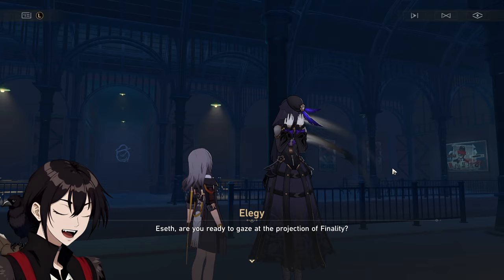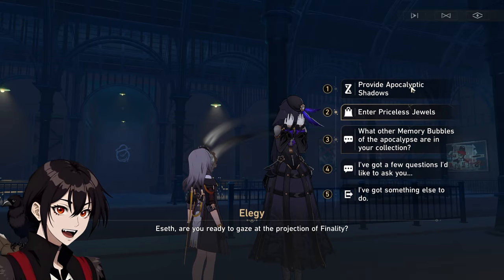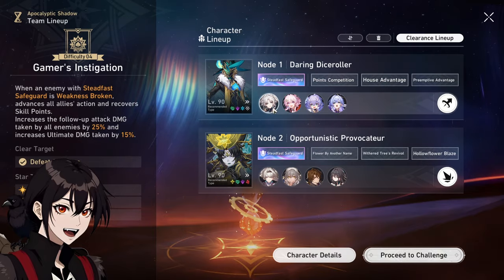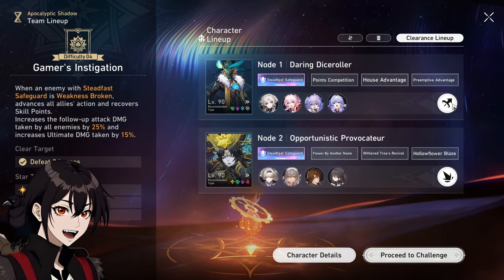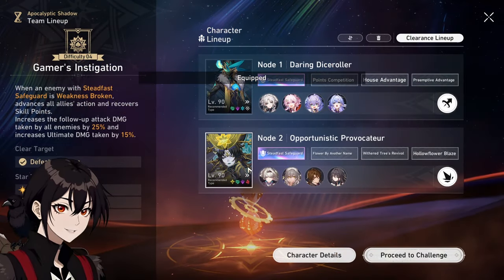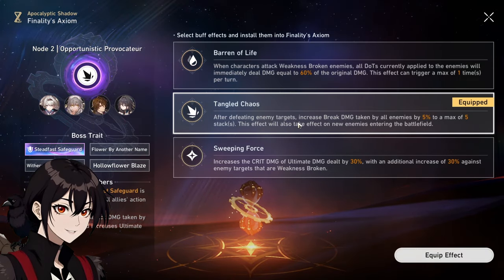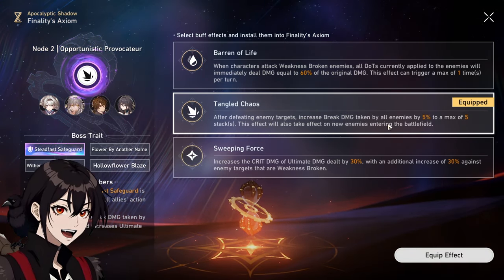So, to finally test her out properly, let's bring her against the Apocalyptic Shadow. We're going to meet with Feizhou and March 7th, while for Panthea we're bringing Tangled Chaos. More break damage, more stacks.